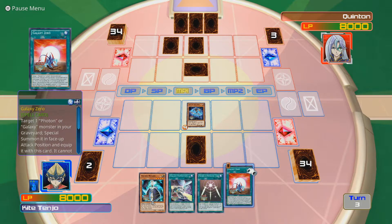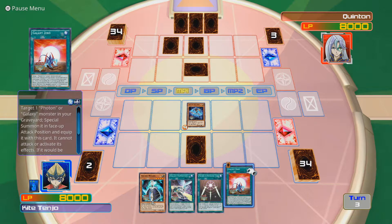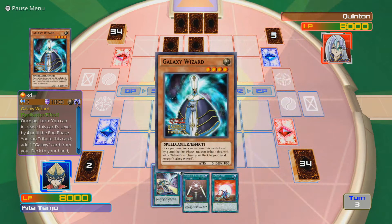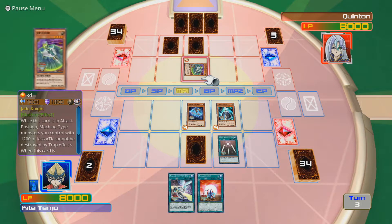We now have Galaxy Zero - target one Photon or Galaxy Monster you control, special summon it in face-up defense position and equip it with this card. It cannot attack or activate its effects, and it will be destroyed during the battle phase, though you can destroy this card instead. When this card leaves the field, the equipped monster's attack becomes zero. I am actually going to play Galaxy Wizard and activate Swords of Revealing Light. It's a Jade Knight.